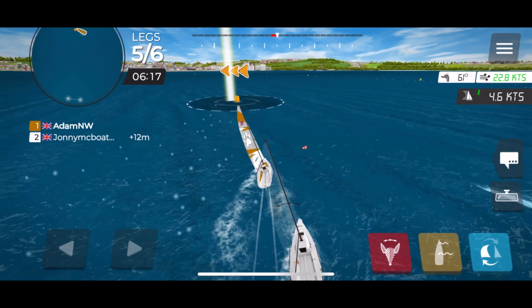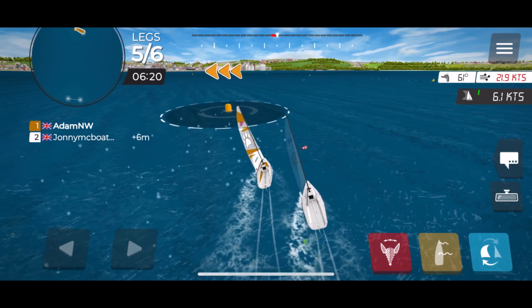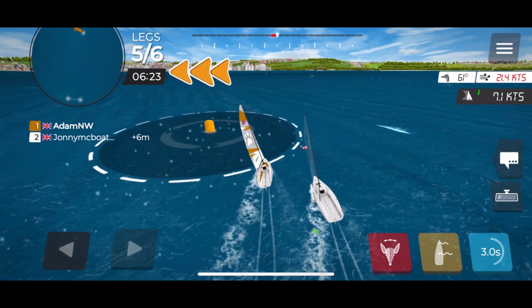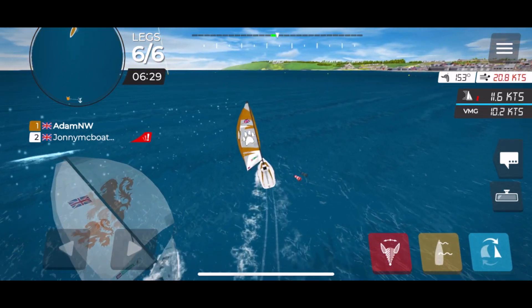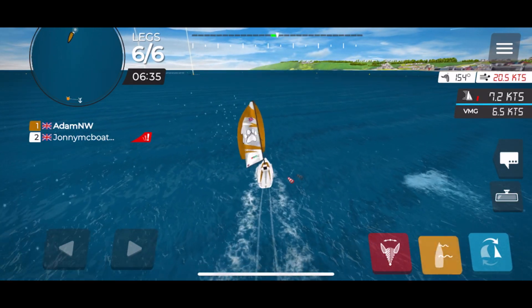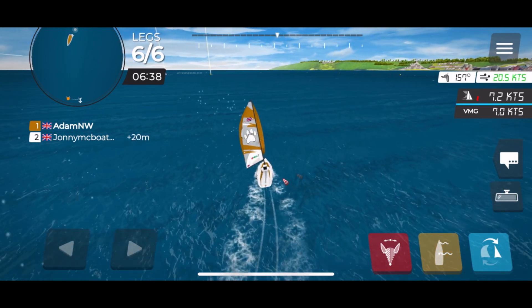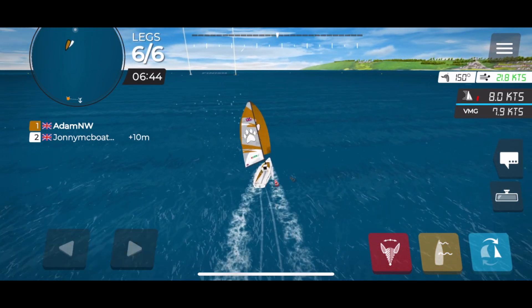We're back at the windward mark. This time I'm going to do a better mark rounding — Johnny is going to try to go inside again but I'm just going to close the door, so he hits from astern and picks up the penalty. It shows the benefit of getting a good mark rounding at the top mark. I hoist the kite, bear away, close any gap, and Johnny gets the penalty because he's basically sailed into the back of me. The top tip for that windward mark bear-away is do a really tight bear-away and stop anyone getting inside of you. Overall, try not to make contact at all because the penalty could go either way.